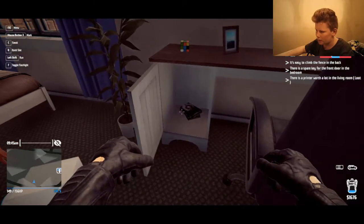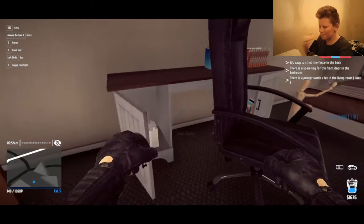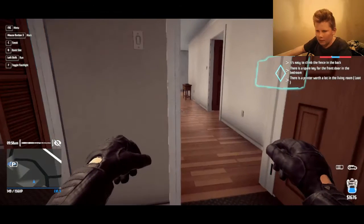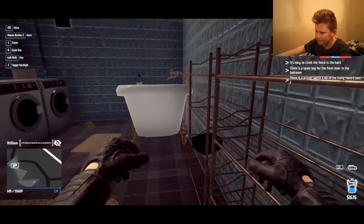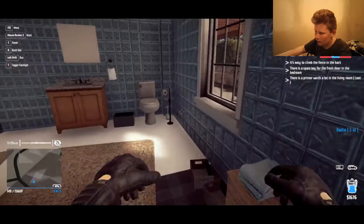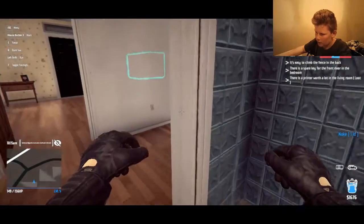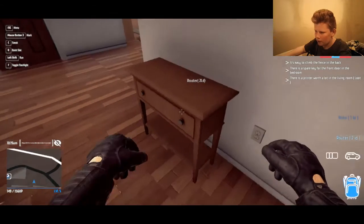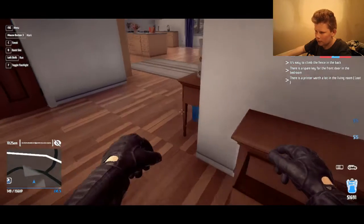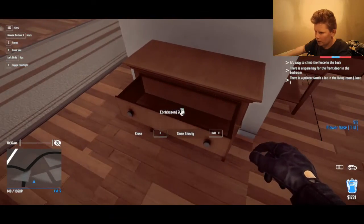Looks like this is a kids room — I'm robbing a kids room, that's mean, I'm sorry kids. Dude, this house is lit — it's giving me all sorts of stuff. Is that a phone? Yep, I just got a phone. Another router. Take the money. Dude, they have money laying around their house everywhere. My bag is almost full.